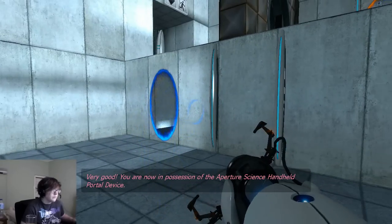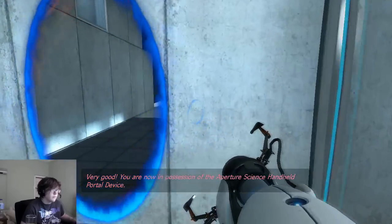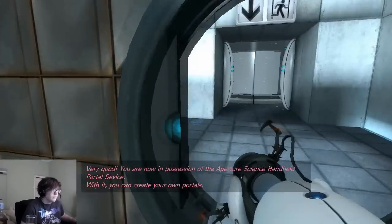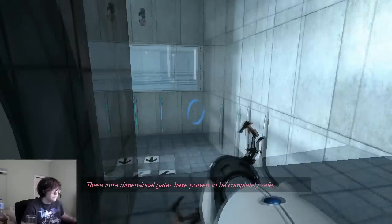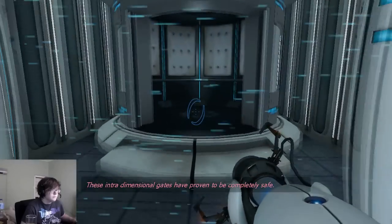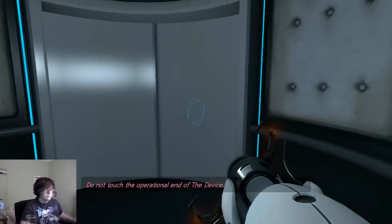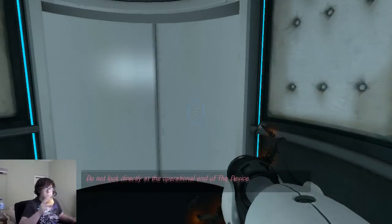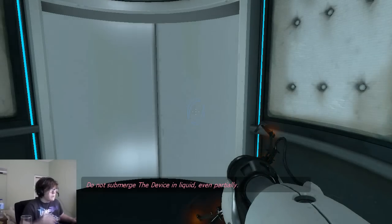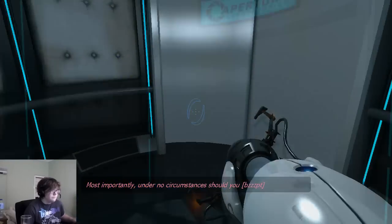Very good. You are now in possession of the Aperture Science Handheld Portal Device. With it, you can create your own portals. These intradimensional gates have proven to be completely safe. The device, however, has not. Do not touch the operational end of the device. Do not look directly at the operational end of the device. Do not submerge the device in liquid, even partially. Most importantly, under no circumstances should...